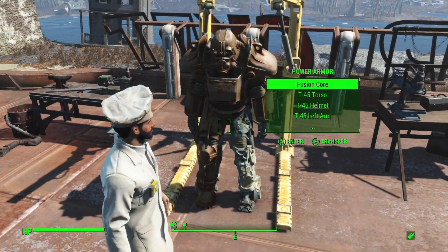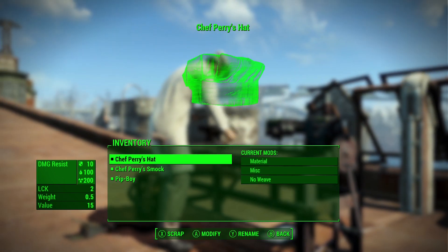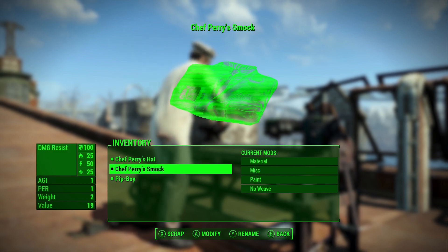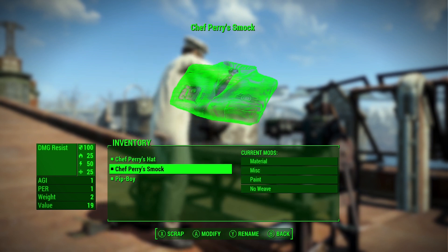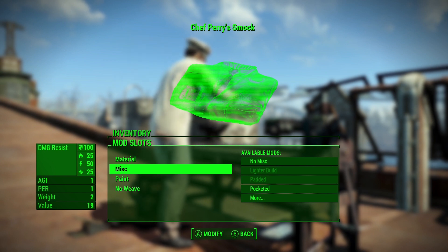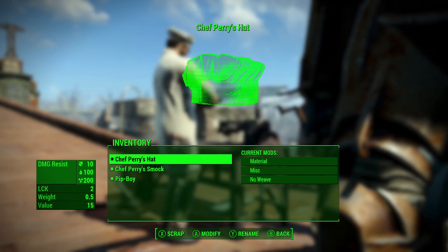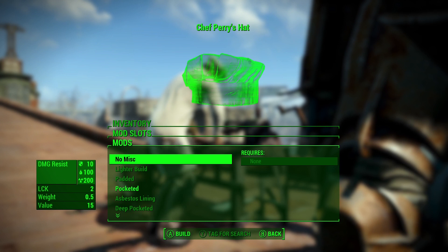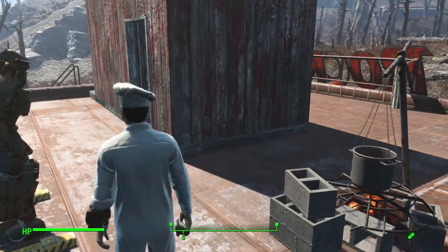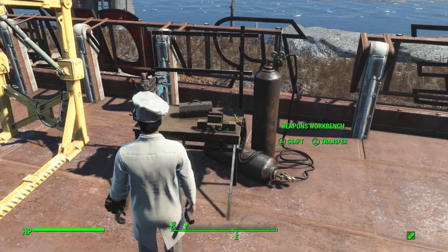We're one left leg piece short of a complete set of power armor. Now we have Chef Perry's smock and Chef Perry's hat. We could add a pocketed modification to both, but I think we're not going to do that right now because we're not going to be going very far away from the home base to start off with.